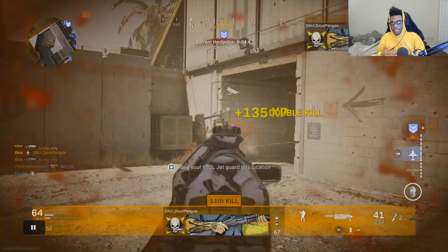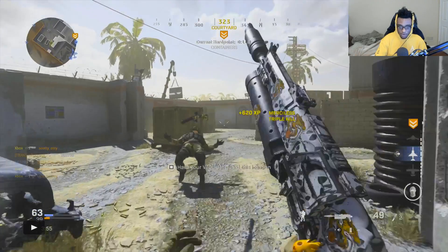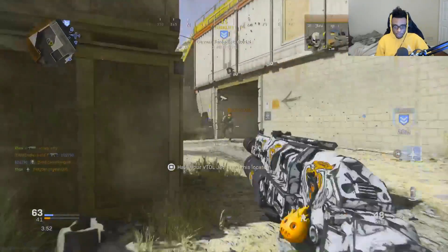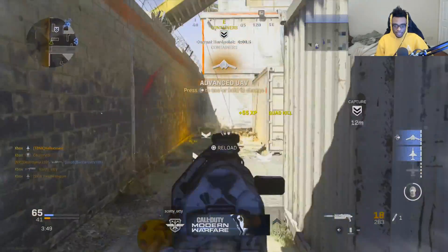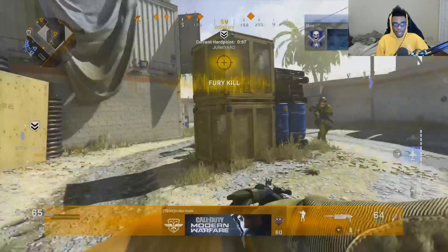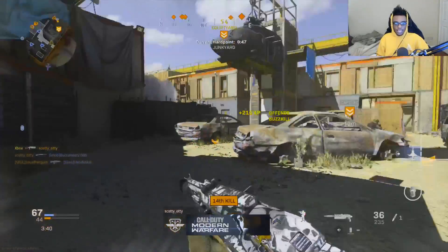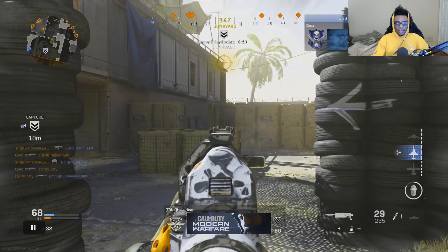Where I am right now is the back A spawn of Shoot House, and where I crossed previously on the other side is back C. Those are the four major spawn points on this map. I push from the back end of the hard point and come up behind two guys on the hill. I get my advanced UAV here, and now I can keep a mental note of where they're spawning. Because I pushed and influenced the hill, they started spawning in on back A spawn as well as junkyard. It's very easy to predict spawns — you don't really even need an advanced UAV on this map.